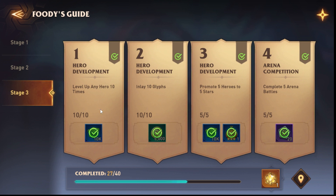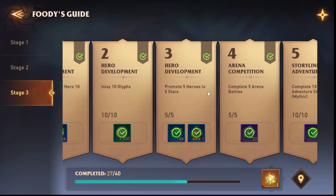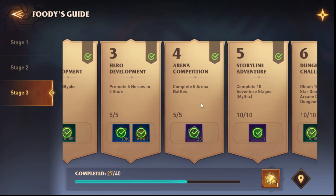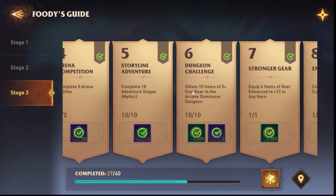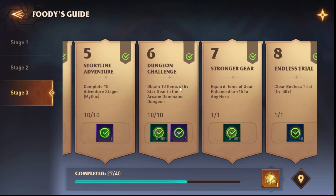Let's go quickly. Number one: level up a hero ten times — that's easy. Latent glyphs — very easy. Promote five heroes to five stars — might take a few days depending on where you are or if you've gathered everything, but it's not hard. Complete five arena battles — that's fine. Complete ten adventure stages — that's fine. Obtain ten items of five-plus star gear in the Arc and Dominator — that's fine.